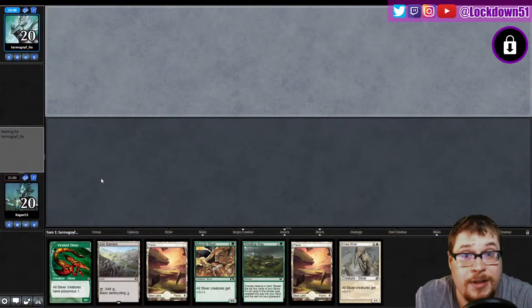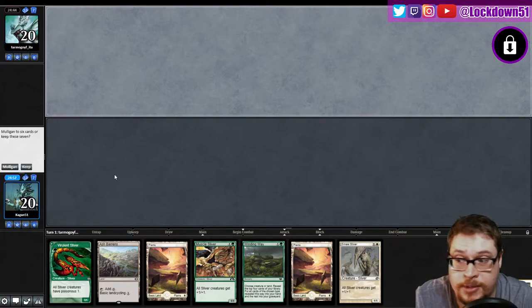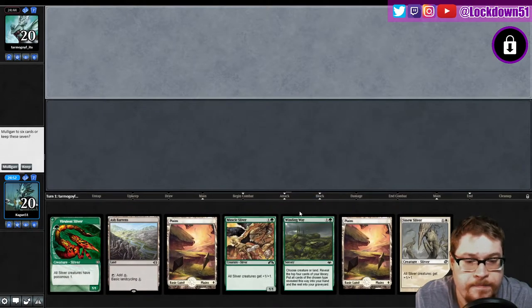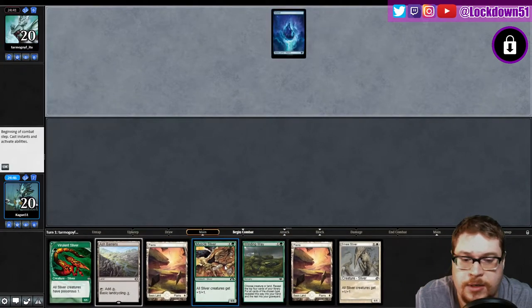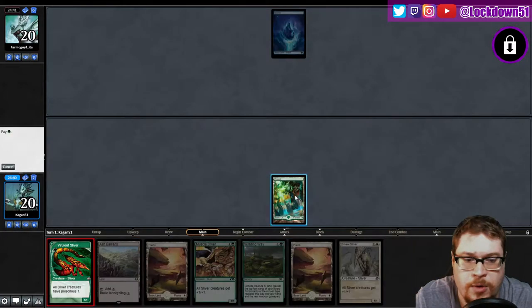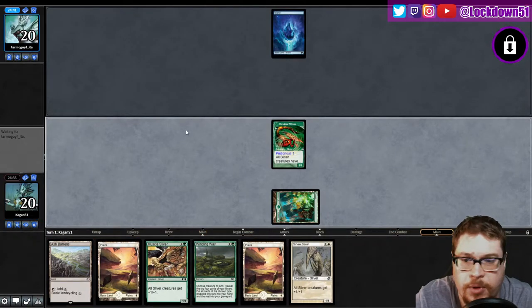Welcome back everybody, it's time to lock down some more Pauper Slivers. I've been driving all day with my hat on, now it's just gonna alfalfa in the front — whatever. Let's take a look at our hand. Perfectly reasonable, I like it. Unfortunately we're going to be using our Ash Barons to find a forest because I don't want to chance not having these cards playable, especially against blue. We're just going to go turn one Viverlin and use the Ash Barons for when we need it to find our blue source.